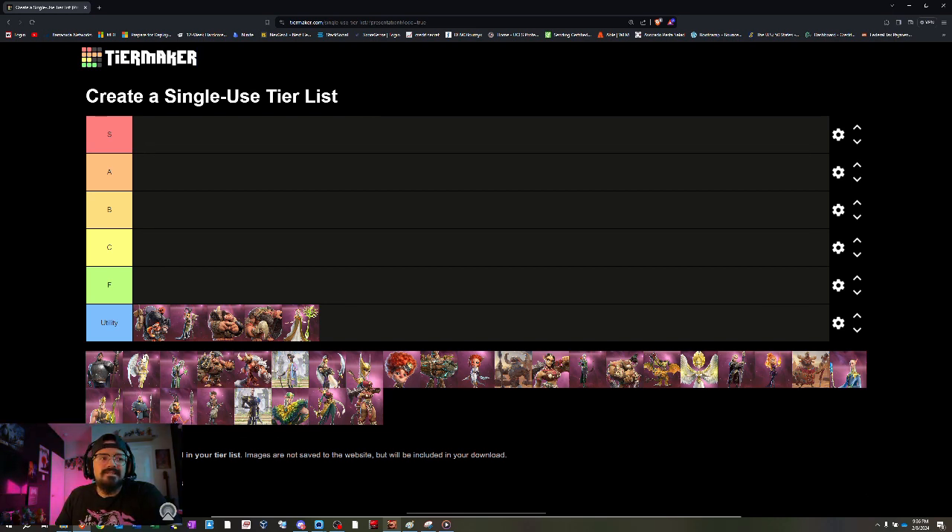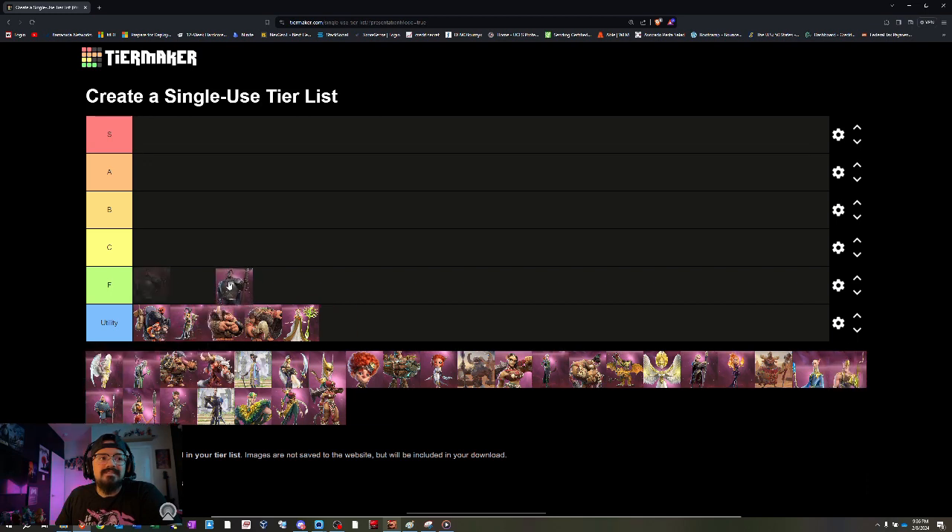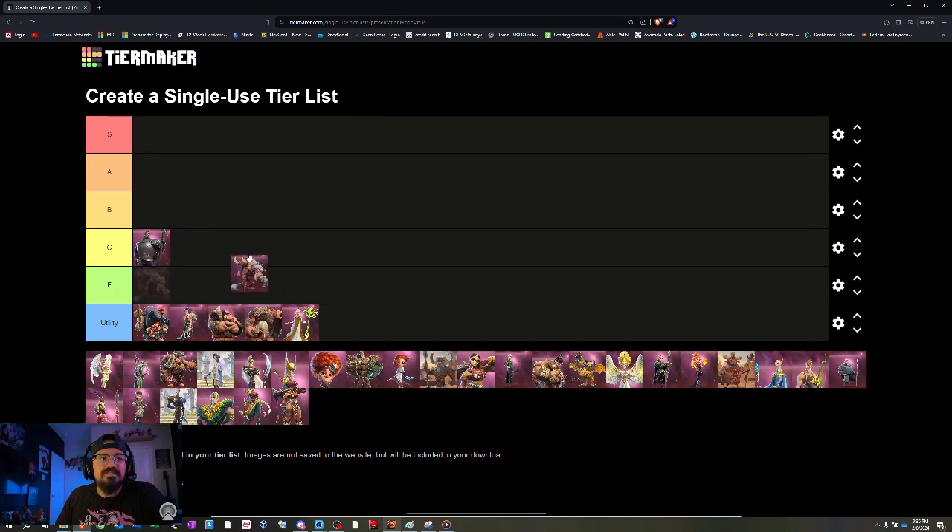Moving on to cavalry — Alistair. Alistair is an epic hero, pretty easy to unlock and level up and get him awakened for free-to-play players. His skills aren't all that great compared to the other cavalry heroes, so for now I'm going to put him in C tier.